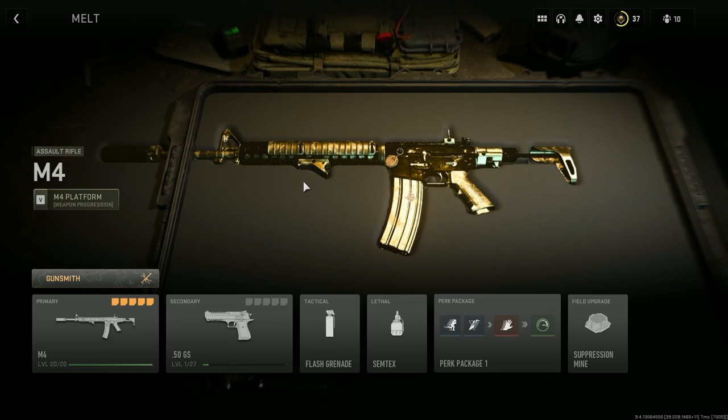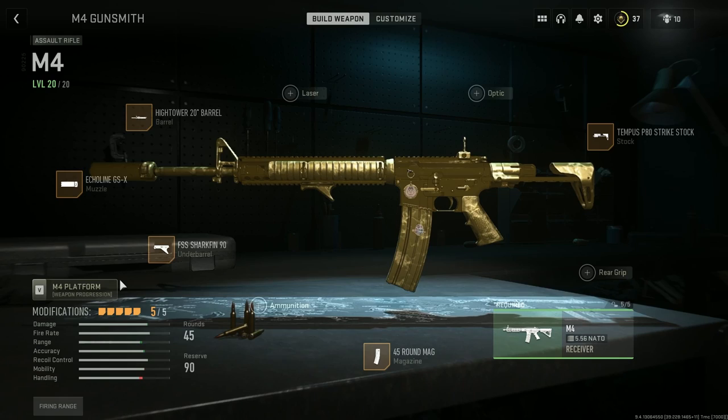Let's get to the attachments, guys. To start off, you want the Hightower 20 inch barrel, then the Echoline GSX muzzle, with the FSS Sharkfin 90 for your under barrel. Then I'm running 45 round mags — you guys can run more if you want. And the Tempest P80 strike stock for your stock.